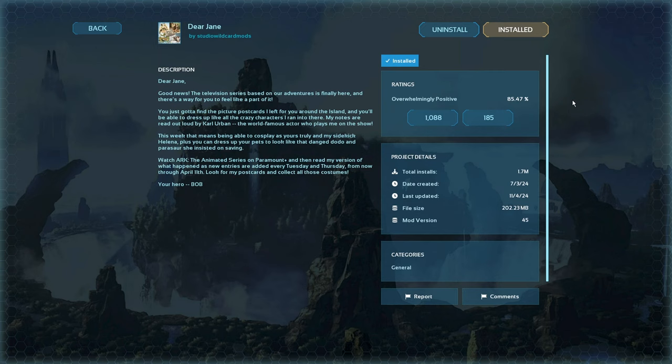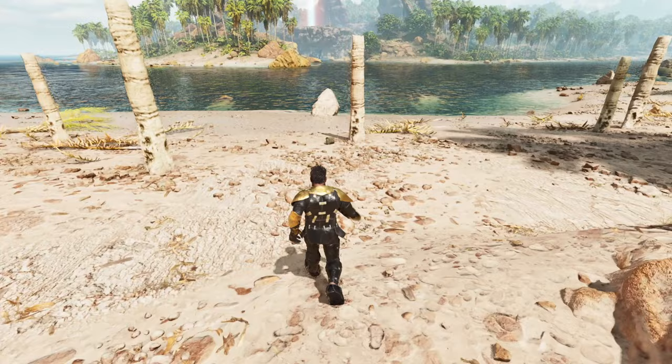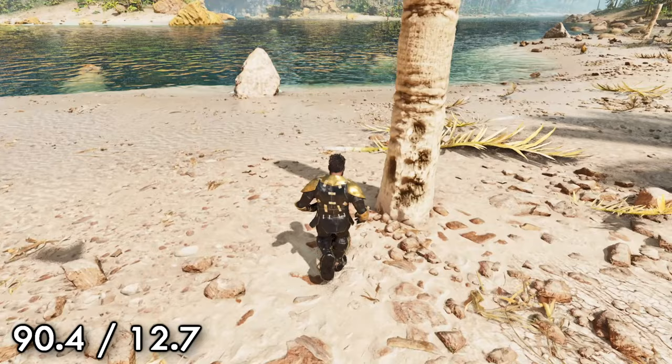For your first note, you're going to want to head out here towards Red Obelisk — we are on the Island just to the south of it — and you'll find your note just here beside this broken tree, at approximately 90.4 latitude, 12.7 longitude. Let's pick that up — there's our first note.